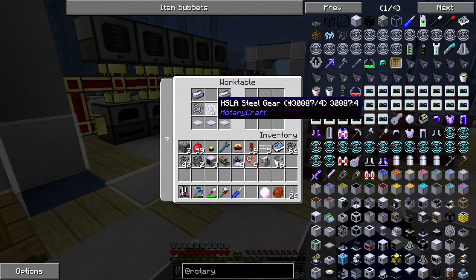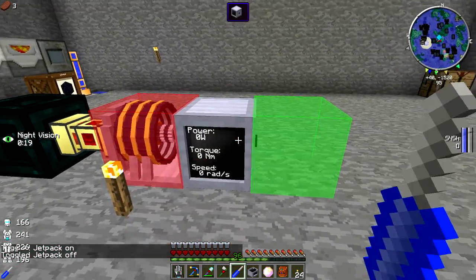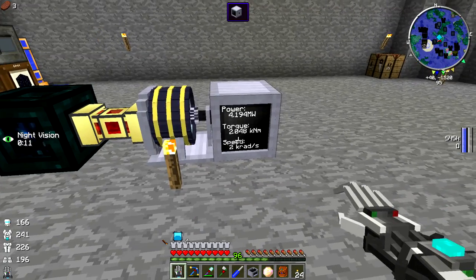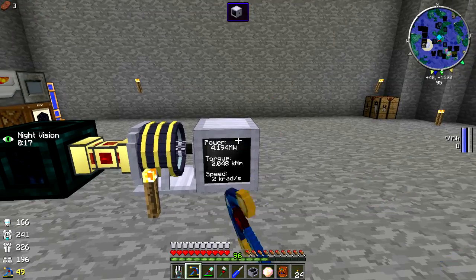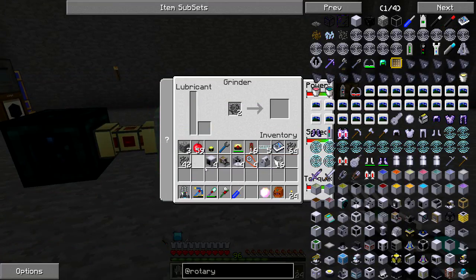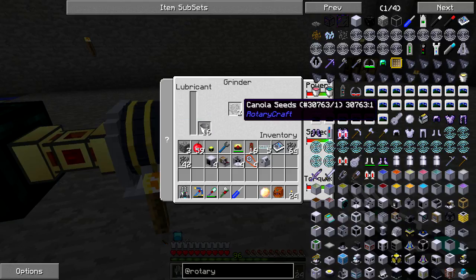The grinder takes two saw blades, an HSLA steel gear, some base panels, and a couple pieces of HSLA steel. You do not need it to run the dynamometer at all — I just had the input and output face configured incorrectly. With it fixed, we can see we're doing 4.194 megawatts of power, 2.048 kilonewton-meters of torque, and 2,000 rads per second of speed. We're going to place our grinder, change the grinding direction, and throw in the canola seeds along with buckets. I think we only need one bucket of lube for this system.